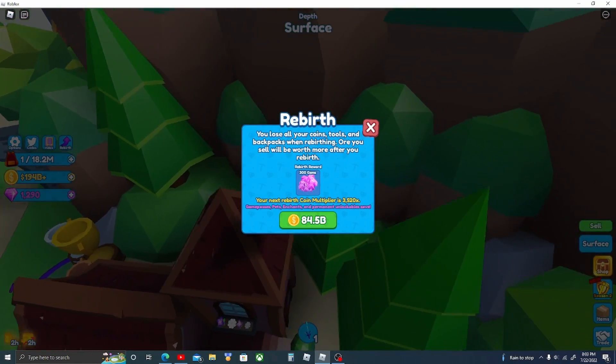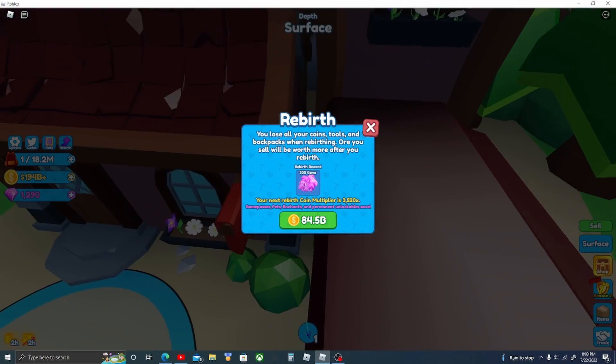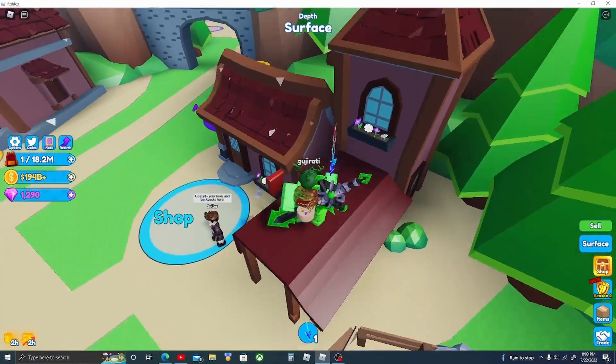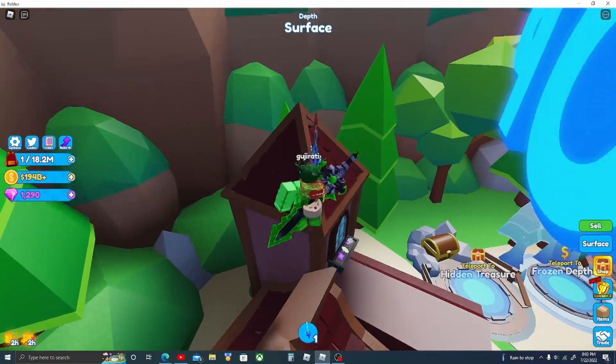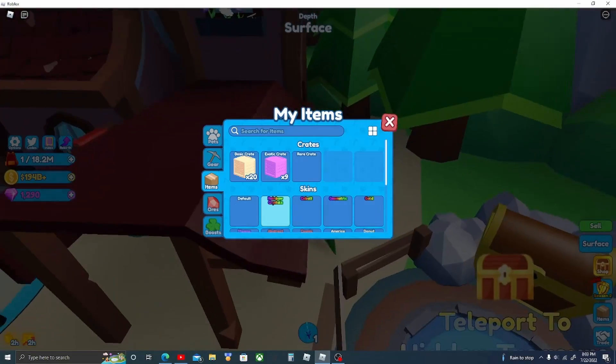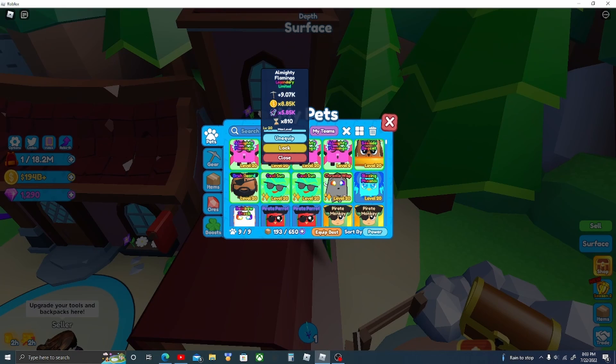You keep the pets, the game passes, the enchants, and the permanent unlockables — meaning the rebirth items and any Robux items. So you don't have to worry about losing those.